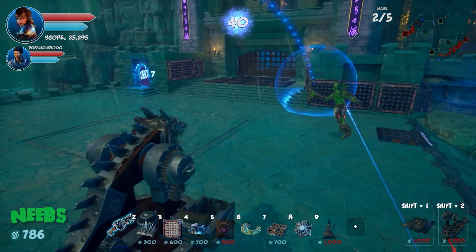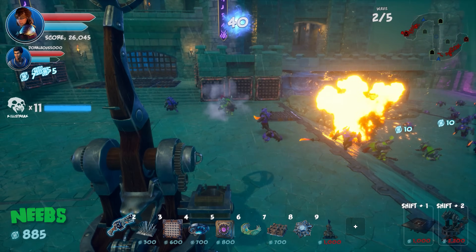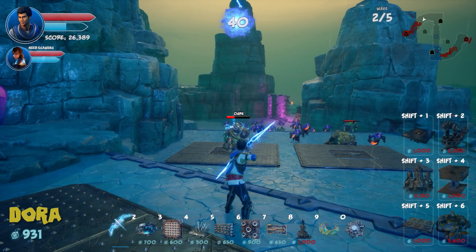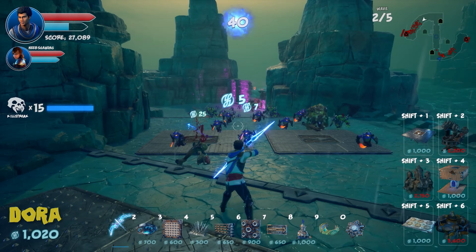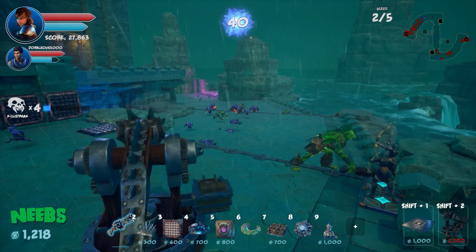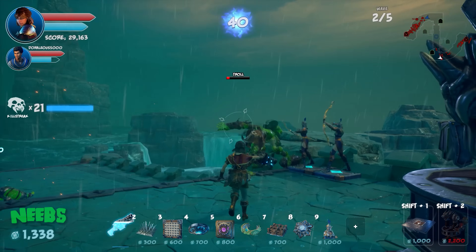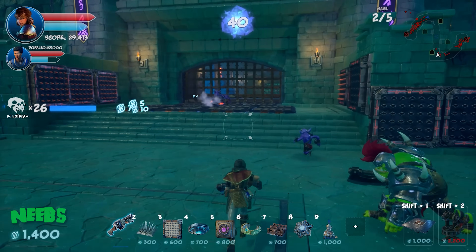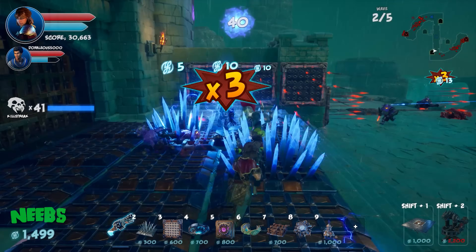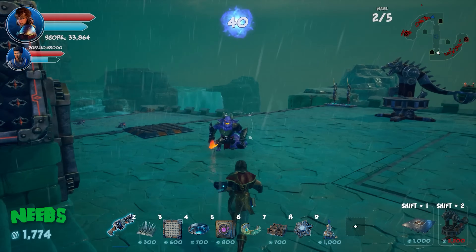A big enemy needs to go down. Neebs gets hit. His gate is taking serious damage again from small guys that aren't being caught by the spikes — those small enemies are the real problem this wave.